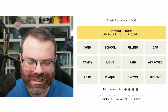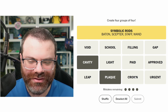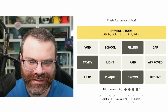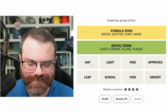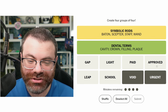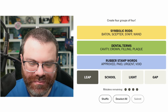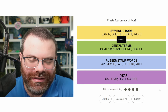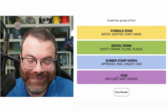I feel like cavity, plaque, and crown are dental related. And filling — these are just dental things? Dental terms. So we still have 'gap' and 'void,' but I think void is a status. Void, urgent, approved, and paid — those are all statuses. Rubber stamp words. Leap, school, light, and gap are all years. Pretty simple today, actually. Got it perfect, and I got it in order of difficulty. Sweet.